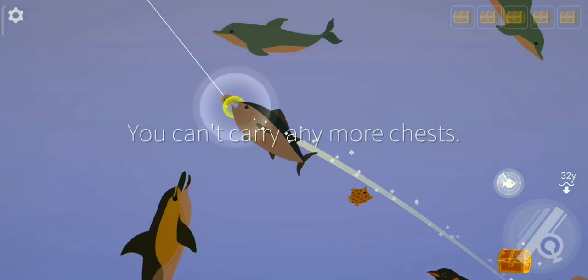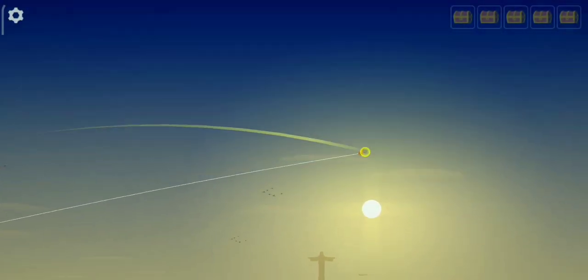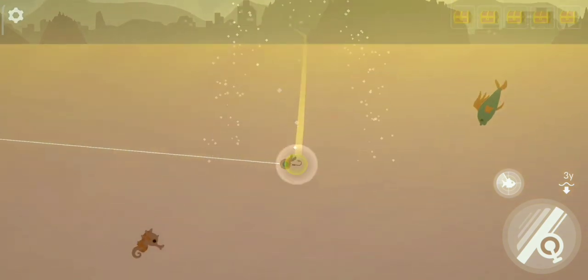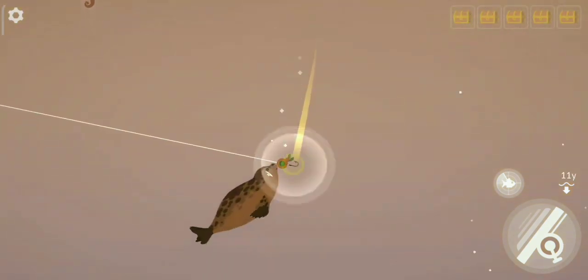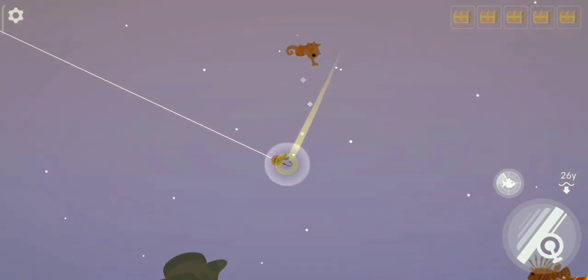Okay, the seal is all the way there. Let's try catching the seal — in the process, we can actually get rid of those big fishes on the way to the grey whale. It's going to take a while — goblin sharks and sailfishes are in the way.